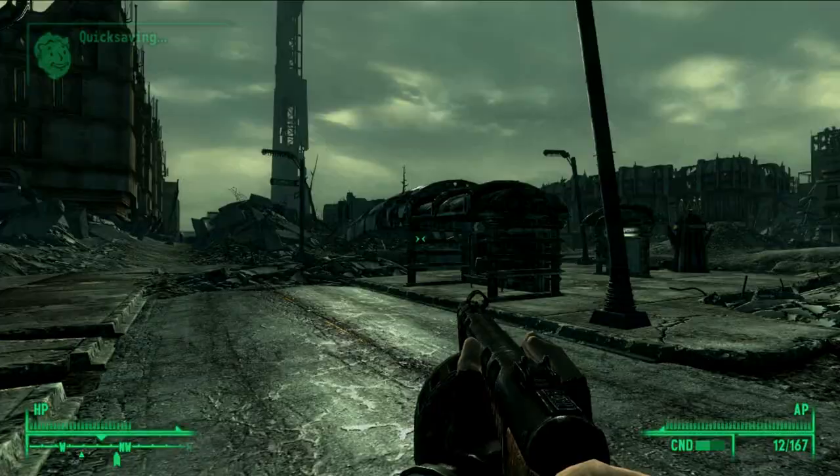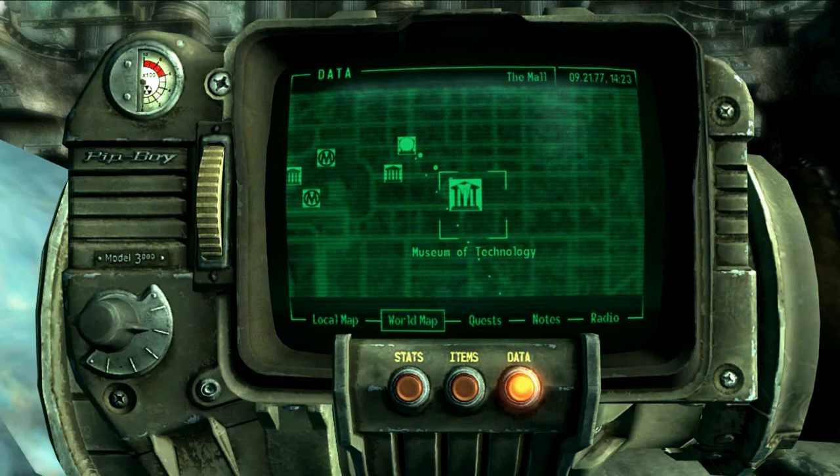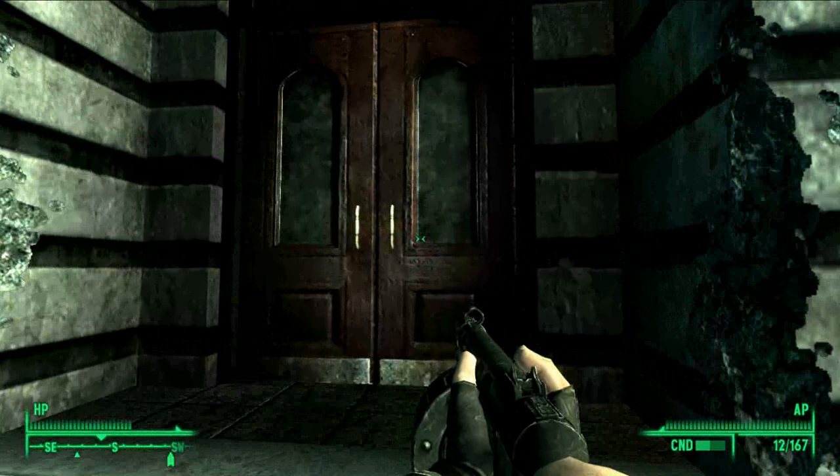Hey guys, what is up? It is SSDMiddleman here with Guides for Assault, and today we're going to be checking out the Unique Weapon Zahn Long Assault Rifle in Fallout 3. First, you're going to need to complete an unmarked side quest called Jiggs's Loot, which you can find in the Museum of Technology.